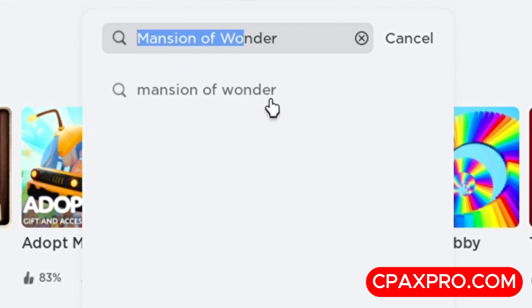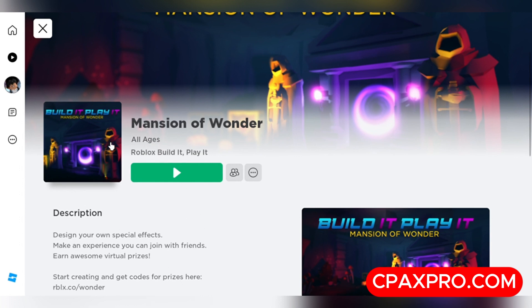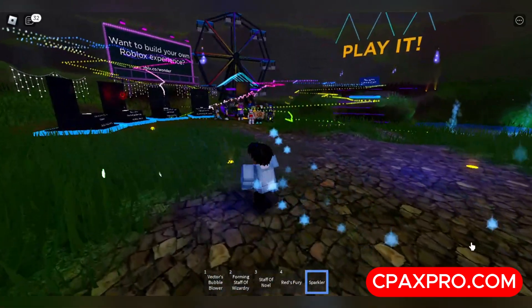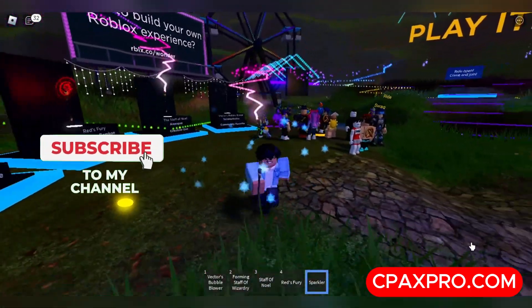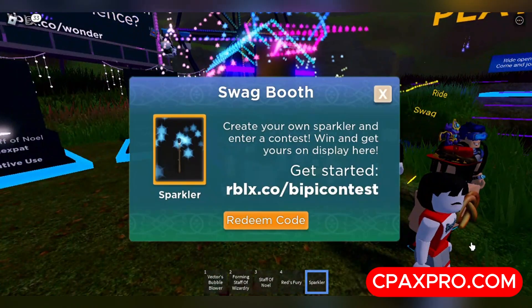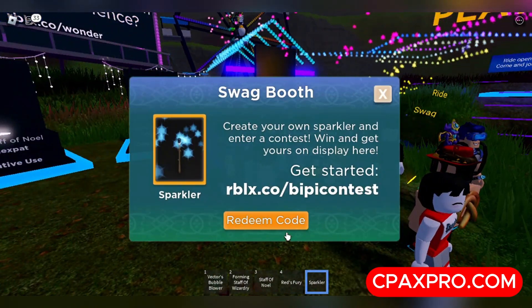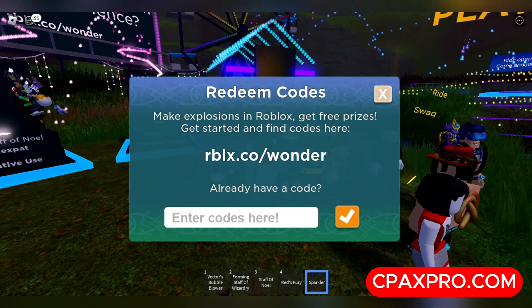Go ahead and join the game. Once you're in, walk over to the little hut — it says 'get swag', so put some swag on it. You'll need to enter a code; I'll just let it play so you don't have to hear my annoying yapping.